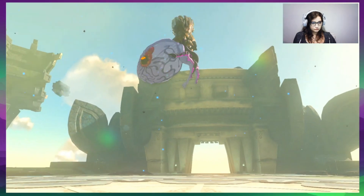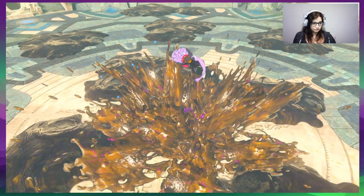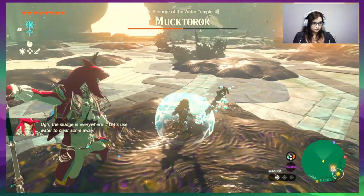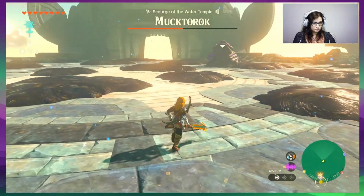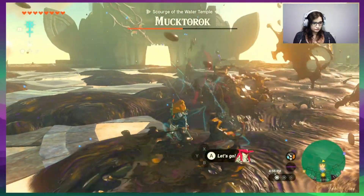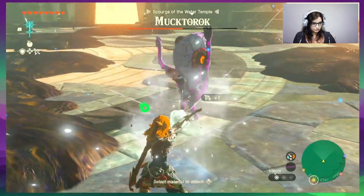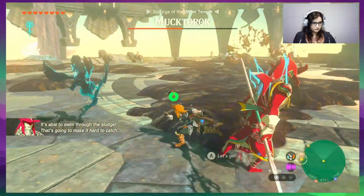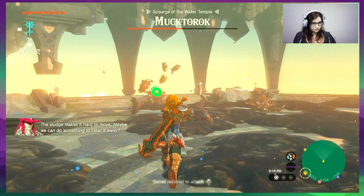Phase two. This sludge is everywhere. Let's use water to clear our way. Watch out for the falling sludge. It's able to swim through the sludge — that's going to make it hard to catch. The sludge makes it hard to move. Maybe we can do something to clear our way.